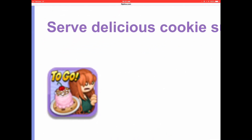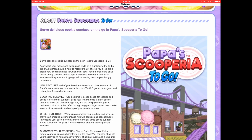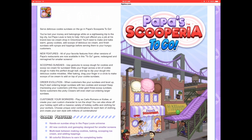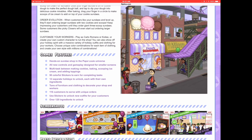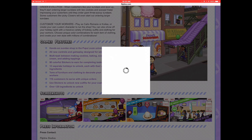Now for Scooperia To Go, here's the icon showing Koilee. And then we have a brief description of the app. Again, I'll put this in a link below, as well as the link to the info page.